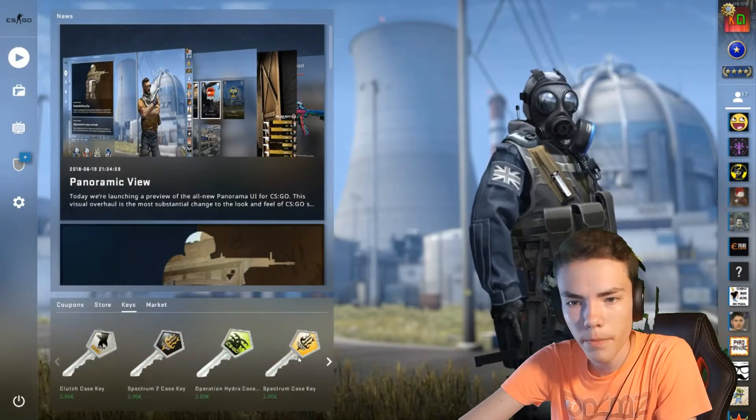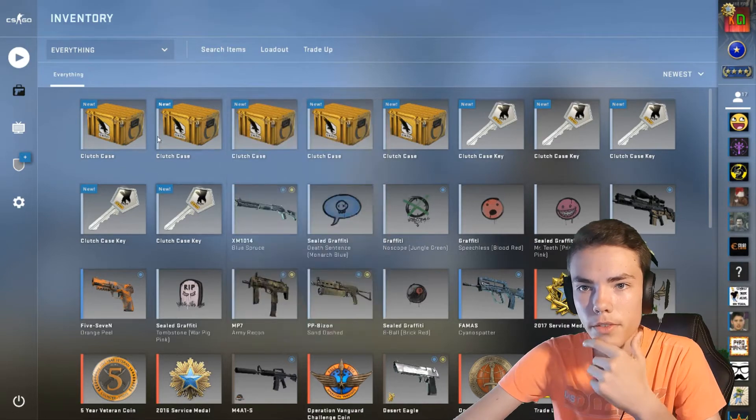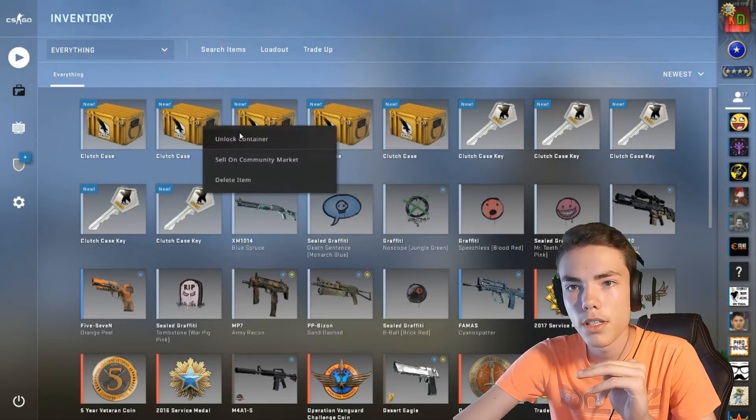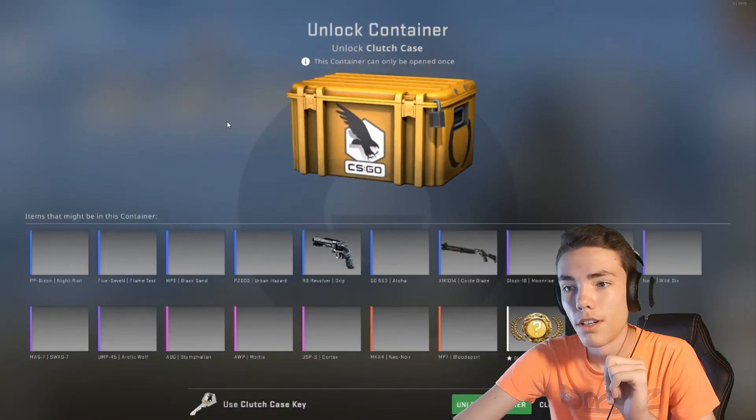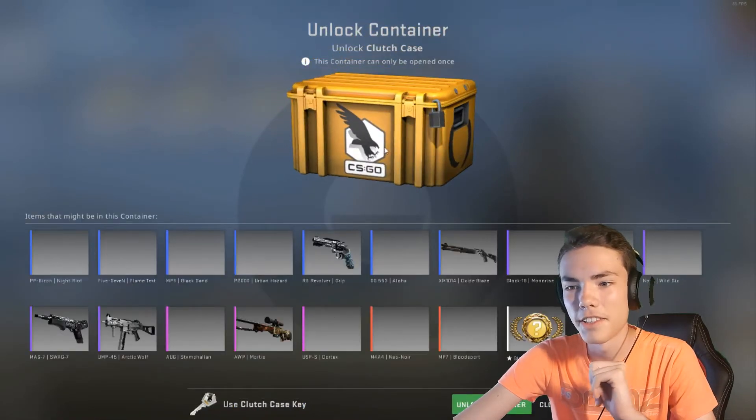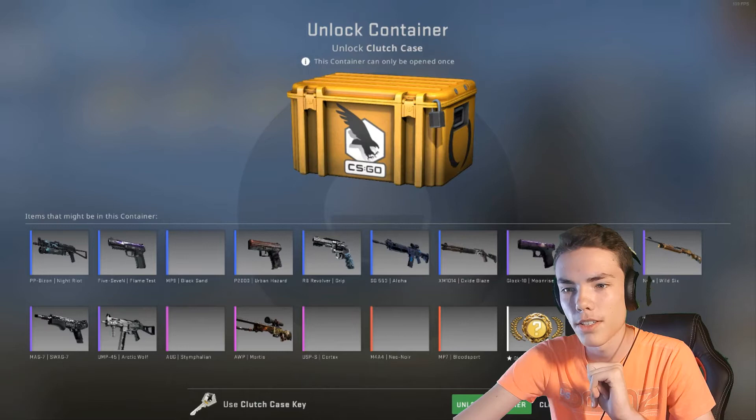Let's check how opening cases looks like. I'll buy one key — okay, so I got five keys and five Clutch Cases. Let's just open one, and two as well. This is a lot different, so let's just see how things work out.